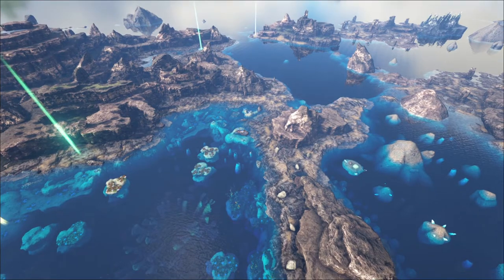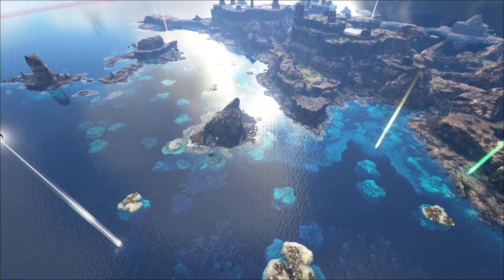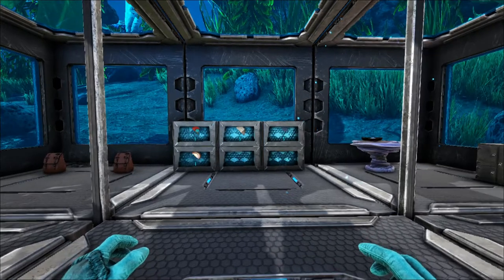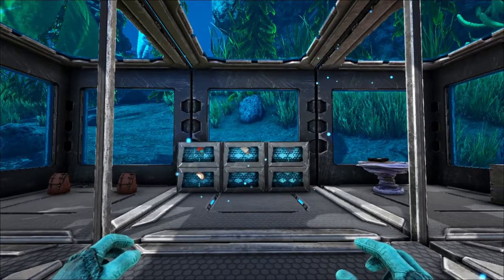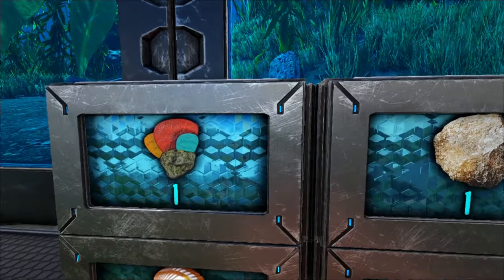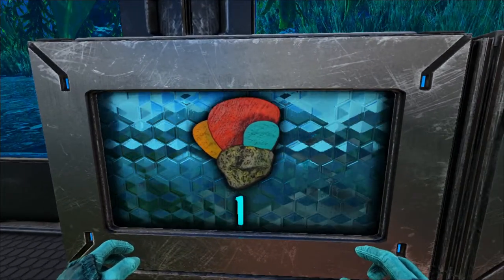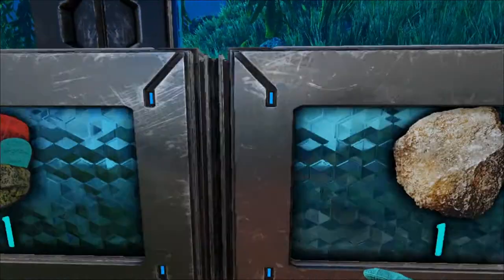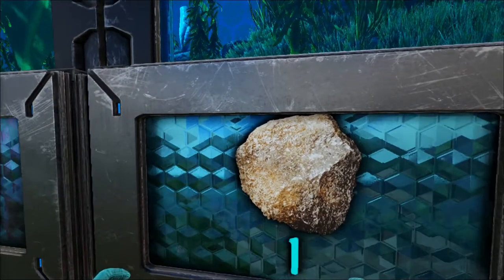Now we're moving on to the other mod that is part of Sunken Worlds — the one that adds in all the tools and animals. Sunken Worlds comes with several resources and consumables to help you through this world, and they are somewhat like replacements. First we have coral, which you can use to make the coral dagger, and it can also be used as a supplement for stone. Alongside limestone, you've got plenty to build stone structures with.